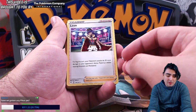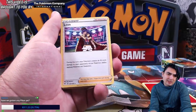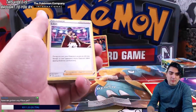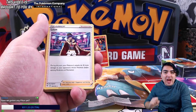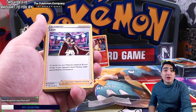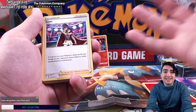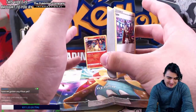Leon is a holo in Vivid Voltage — during your turn, this Pokemon's attacks do 30 more damage to your opponent's active Pokemon. So this boosts the damage even more. Let's say you've already got three Leons in the discard pile, you play Leon — that's four — and you're doing 330 damage for four fire energy. That one-shots almost every Pokemon V-max out there. That's incredible!